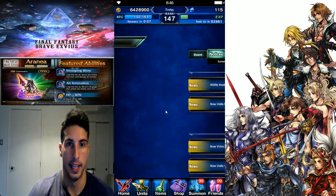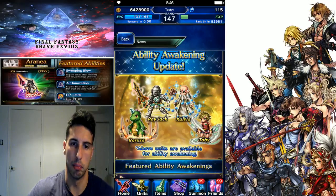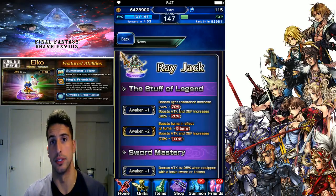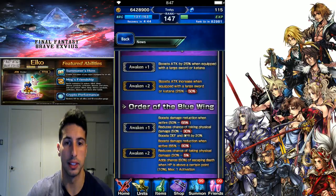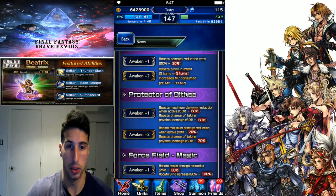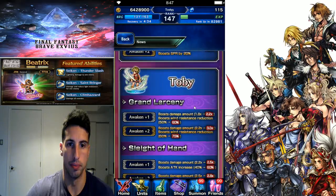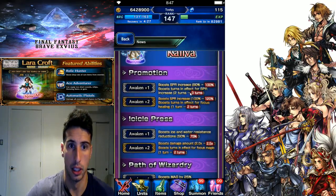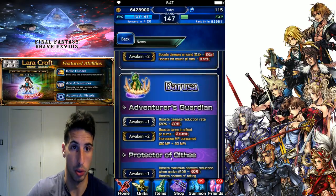Last one - ability awakenings. You'll be able to awaken Ray Jack, Kaliva, Barusa, or Toby. I really like the fact that they added percentages so it's easier for players to see exactly how much the abilities are getting better. Stuff of Legend, Sword Mastery - you can see all these things getting awoken. Barusa, Kaliva, and Toby as well. The percentages shown in-game news is really really cool.